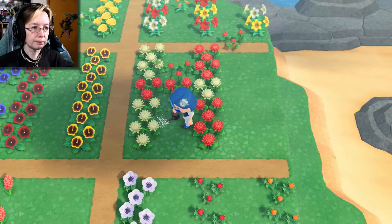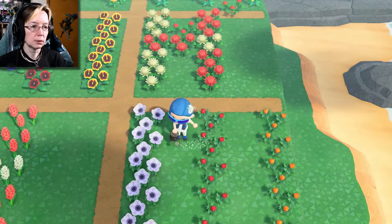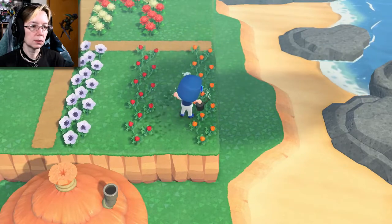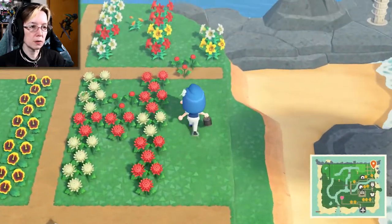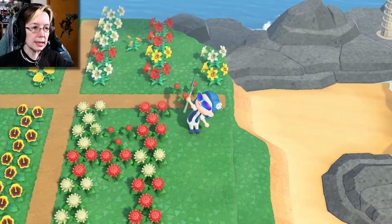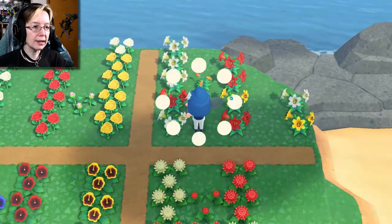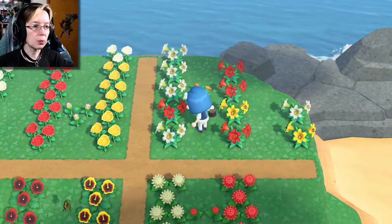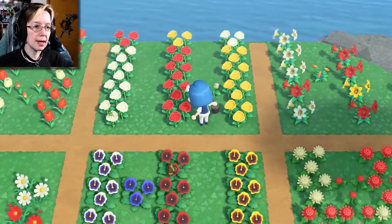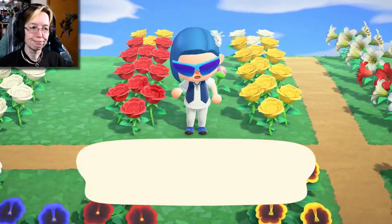I've got all sorts of red mums. Oh, did I finally get orange lilies? That'd be awesome! All my windflowers, which I finally had to go to another island to get. That red mum is going to have to be moved — I can't have it in the middle of the path, that's silly. I think that's finally an orange lily too. I've been trying to get one for weeks.